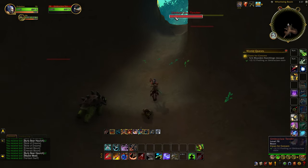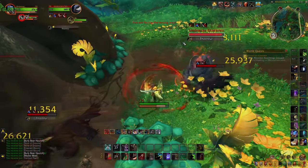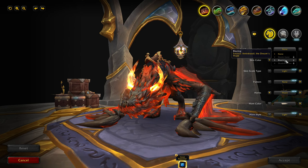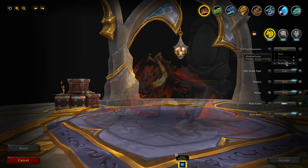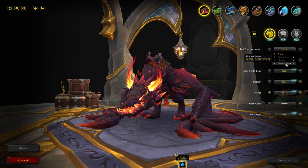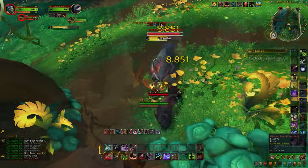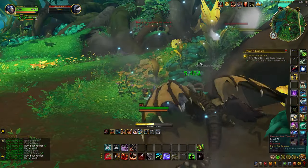Lastly, we have some new Fyrakk mounts added with patch 10.2, which can be obtained by slaying Fyrakk, the final boss of the newest raid tier of Amirdrassil. First we have the Embodiment of the Blazing Protodrake version, which has a low chance to drop by slaying Fyrakk on any of the difficulties of LFR, Normal, or Heroic, but a guaranteed drop chance from Mythic difficulty. But slaying Fyrakk on Heroic difficulty allows you to unlock the Embodiment of the Shadowflame Protodrake, which is part of the Ahead of the Curve mount achievement available towards the end of every expansion. You'll get the quest to earn this mount after slaying Fyrakk on Heroic difficulty, which may take some time, a good raid group, and some coordination in order to topple the final raid boss.